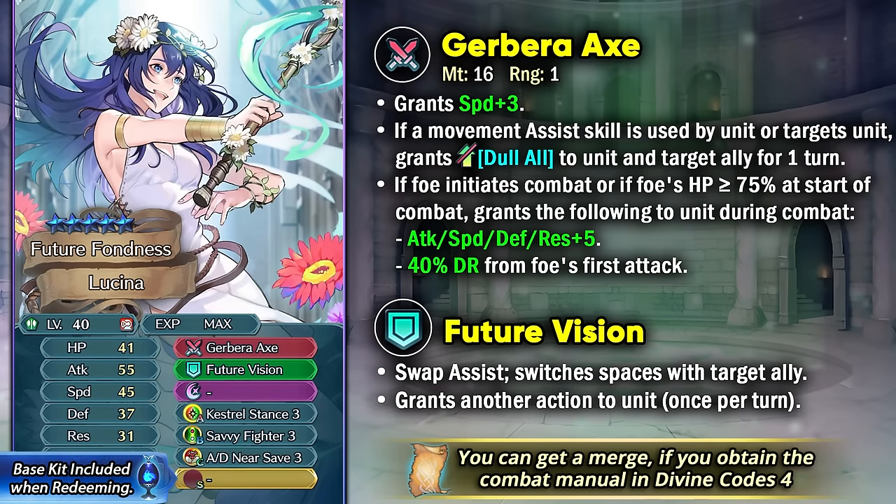Valentine Lucina is definitely the best unit out of this Holoforms batch because despite being old she can still function as a good fast near save armor unit. Her weapon gives her plus 3 speed and the Dull All status to herself or any target ally if they use a movement skill. She also comes with Future Vision of Legendary Lucina, which has the preferred swap assist and gives you another action. This weapon also gives her plus 5 to all stats and 40% damage reduction on the foe's first attack. The Dull All status is the biggest thing you get out of this — being able to ignore visible buffs of the enemies is a pretty good defensive effect, and being able to give this to another ally is also pretty nice. She can function as a near savior even at low merges, but if you want her to function as a far savior then you're definitely gonna be needing a lot of support and investment.